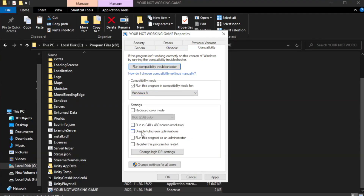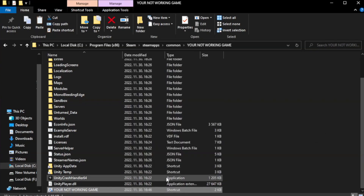Check Disable Full Screen Optimizations. Check Run this program as an administrator. Click Apply and OK, then close the window.